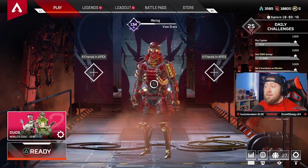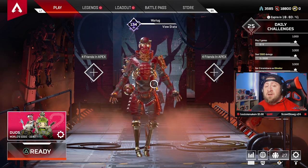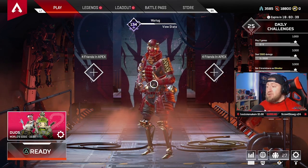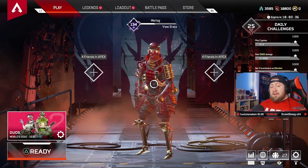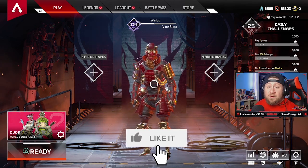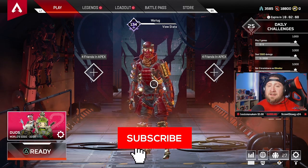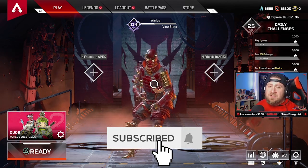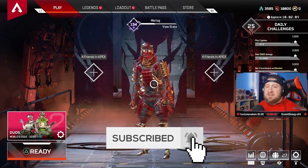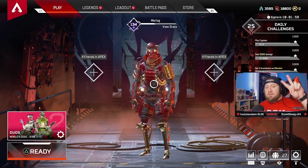That's going to do it for my Season 4 Apex Legends console pro settings. I hope this video has really helped you out. I do stream every Friday, Saturday, and Sunday on Twitch — the link is in the description below. If you enjoyed this video, hit that like button. If you're new to the channel, hit subscribe and turn on notifications so you don't miss future Apex Legends tips. As always, stay gamma guys — catch you in the next one. Peace.